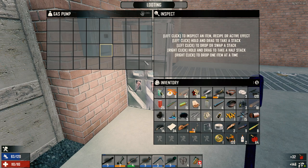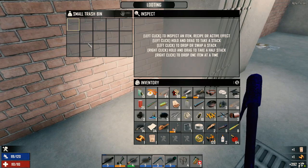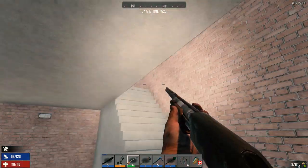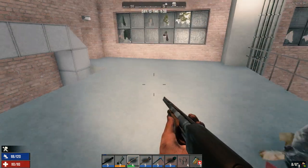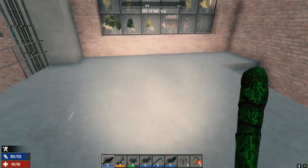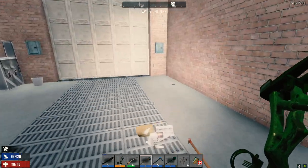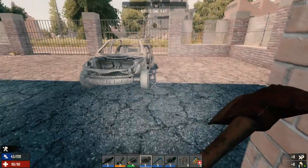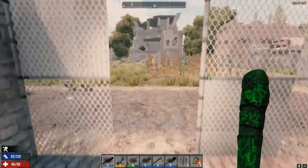I don't think there's anything on the next floor but we'll go up and have a quick look. That guy sounds like he's broken his way in — he's around here somewhere. Oh, slow metabolism — that's another 75 we can sell. Yeah, I think there was nothing else up here. Just one thing of trash up here — a lot of nothing. All right, let's go down and drop our stuff off at home.